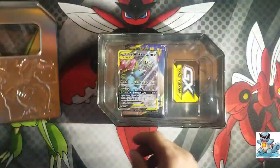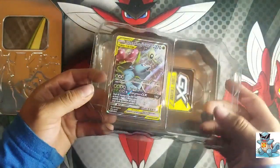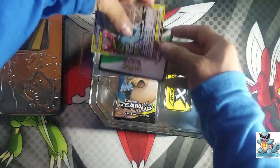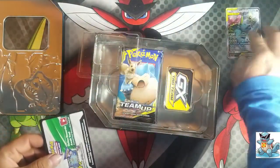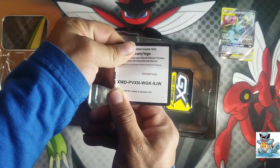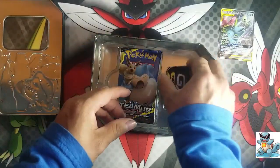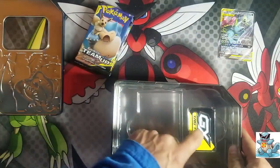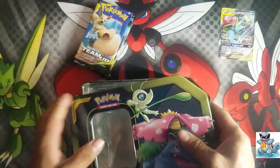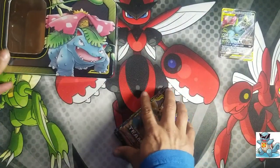Wow, that's pretty neat — it comes with the promo card. Let me see if I can get it out. Sweet, that's pretty cool and pretty neat. There you go, and wow, that's metal — that's pretty cool. It's not a bad GX counter so I'll leave all that in there just to show off the tin.